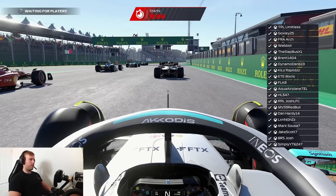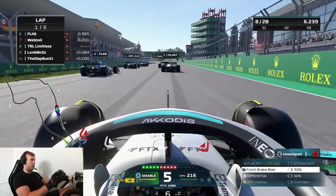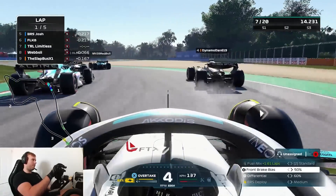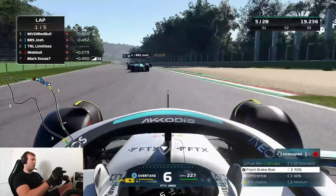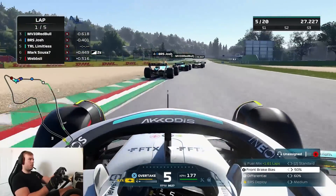For the second part of this video we're going to be showing a race I did at Imola, because I think this is one of the best five-lap races I've done so far. We're starting P8 and Imola isn't an easy track to overtake on. In the Mercedes, we get a very good launch - you just have to be very patient on the power at the start. We pick up three positions straight away and we've got BRS Josh and MV33 Red Bull, who is one of the fastest drivers on Xbox.